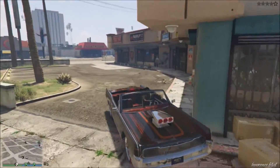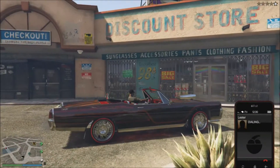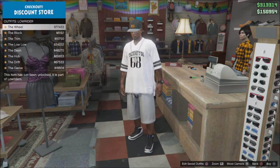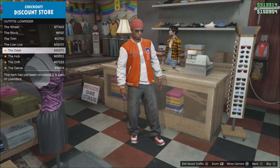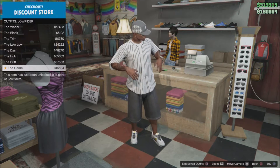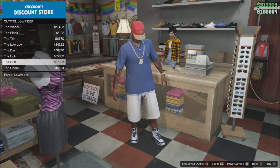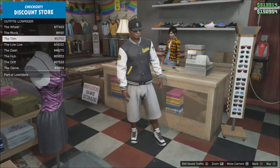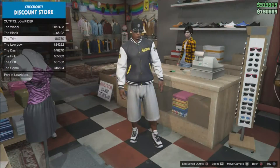I'm going to lose these cops, let me call Lester. Let me go check out these new clothes. Alright, lowrider - okay got that. I might get one with the hat. So you got the wheel, the block, trim, low low. Are these gang names or something? I'm really liking the one I normally wear with a hat, but I might wear a hat for this one.